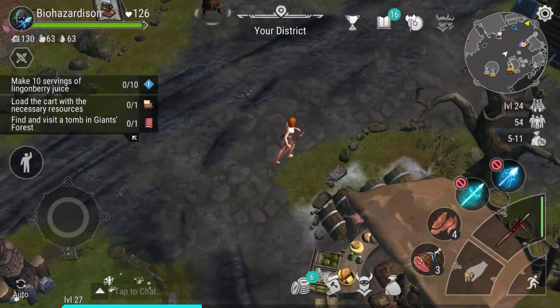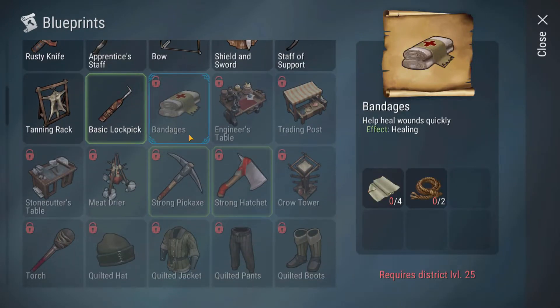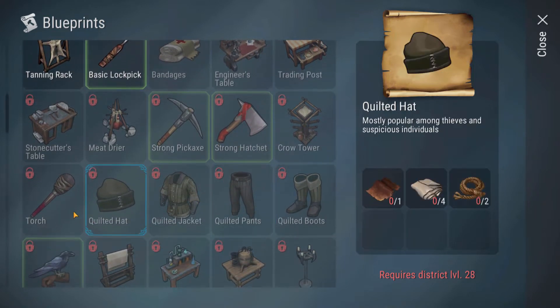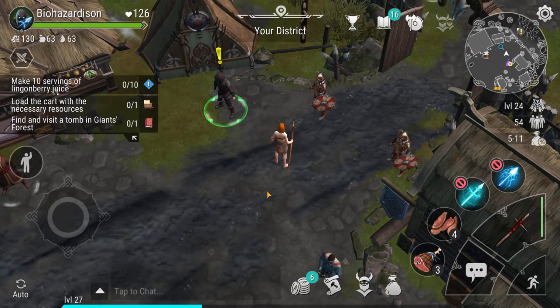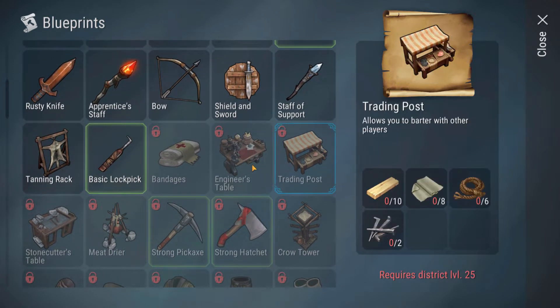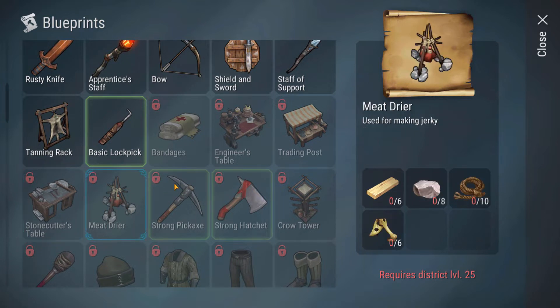We haven't unlocked anything yet. This is basically what I want — the bandages. The rope is pretty easy to get, it's this material I have to worry about. Building up like 20 of these with good armor and then going in is probably going to be better. But the thing I really want to unlock beyond that is the table — the stone table as well, and the meat. So these three are the ones we're aiming for.